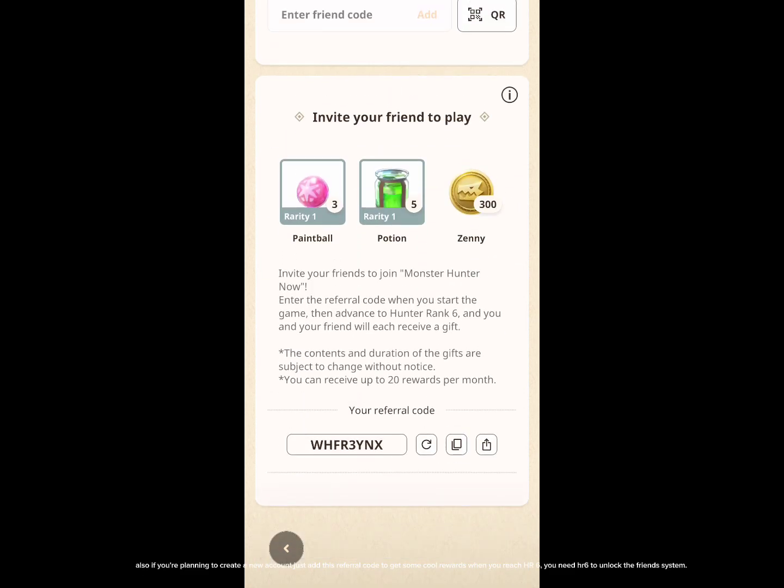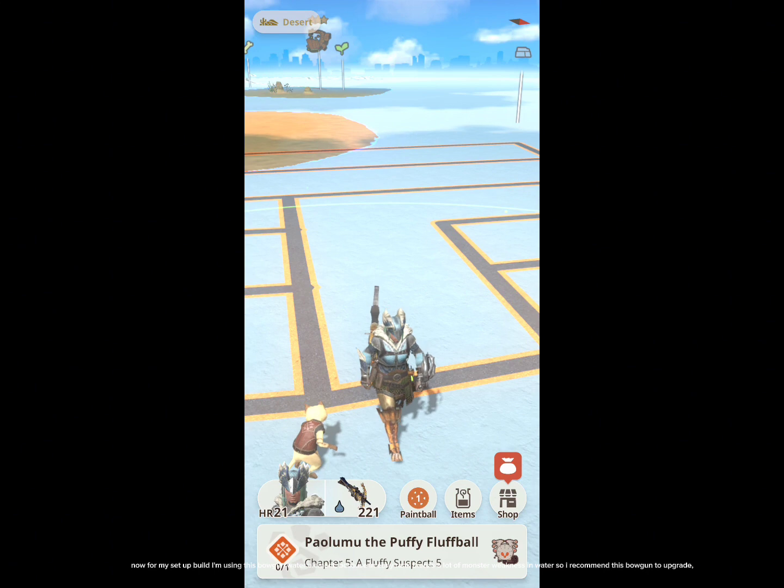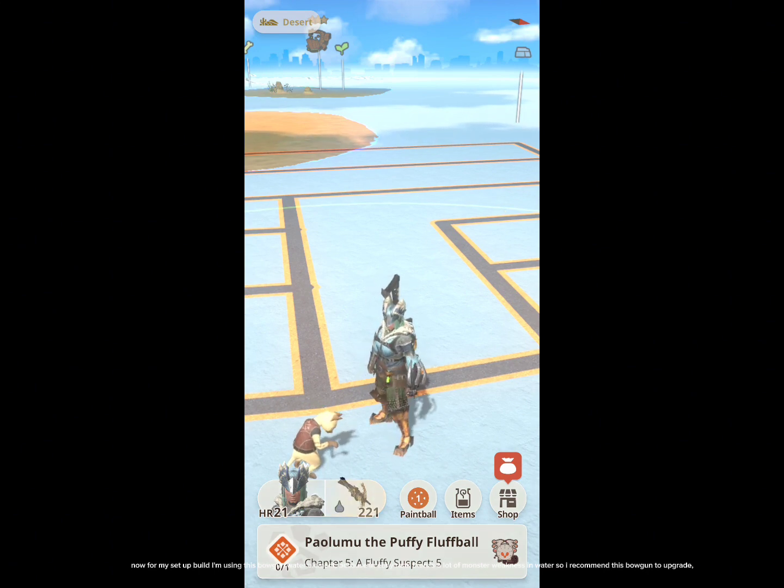Also, if you're planning to create a new account, just add this referral code to get some cool rewards. When you reach HR6 — you need HR6 to unlock the friend system. Now for my setup build, I'm using this Bogan water element.